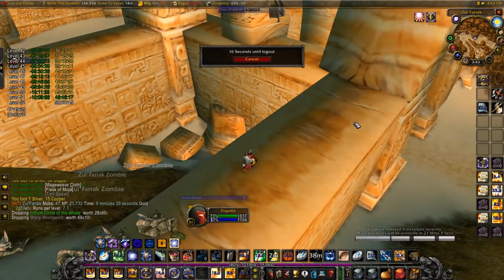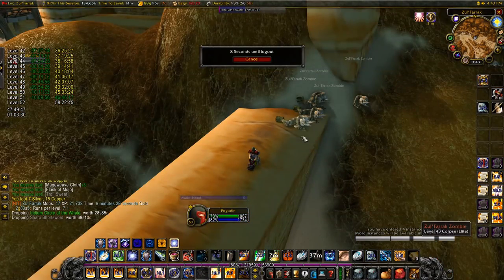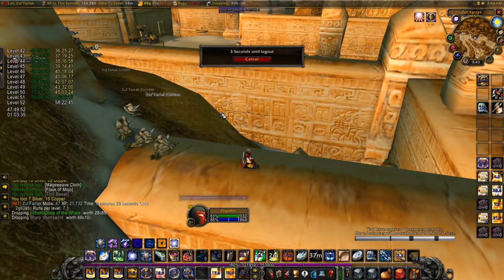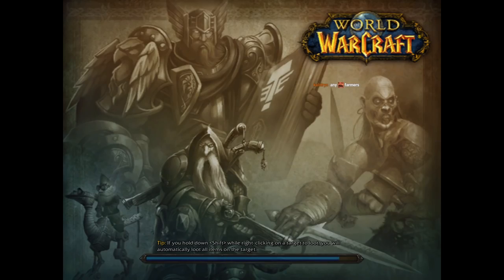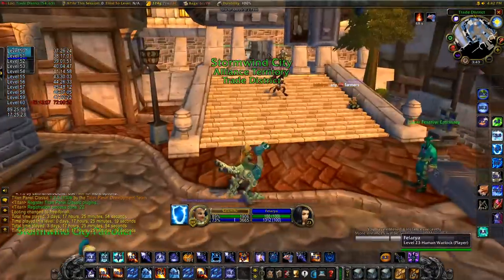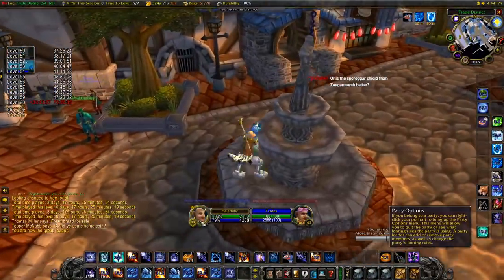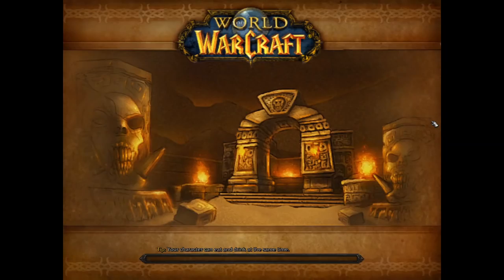After looting, use ItemRack to switch into your tank set before eating and drinking to near-full mana and health whilst logging out. You then have three options: logging out solo and waiting about five and a half minutes which will teleport you to the start of the instance; riding out solo which takes about two minutes and is risky for lower levels; or getting somebody to set up a group so you can reset it on your main after two minutes, or using a second account to reset as soon as your character logs out, taking about 30 seconds.